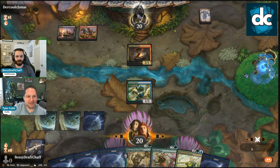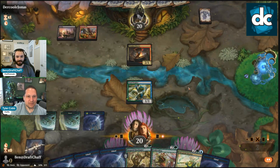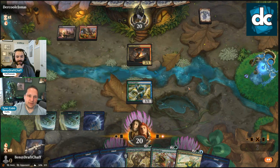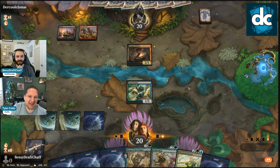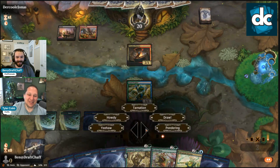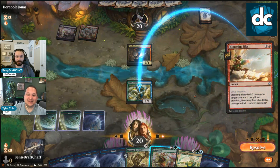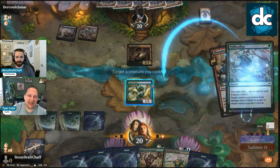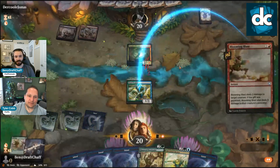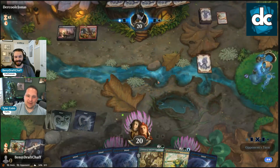I almost want to Polywallop it still — it's an instant speed thing, we could wait. They could have Scales of Shale. Maybe they kill it at end step or something. They are deep in thought over here. Oh okay, it's the Booming Blast — so now I think we Polywallop it. Fine with me. They didn't give us a treasure — I wonder why. They got the land but they're not doing anything.